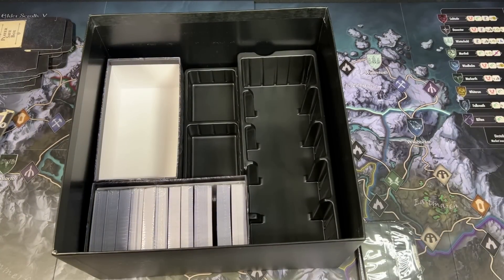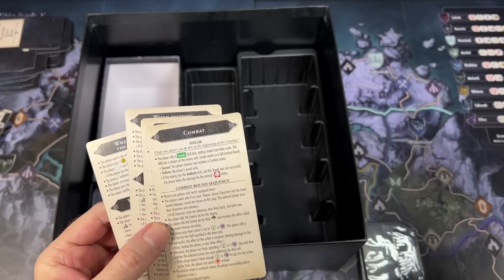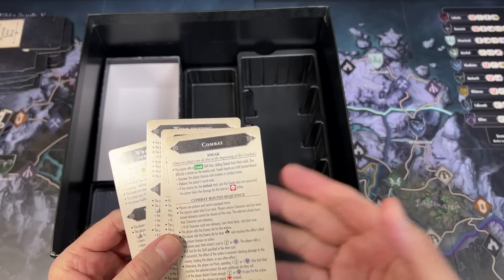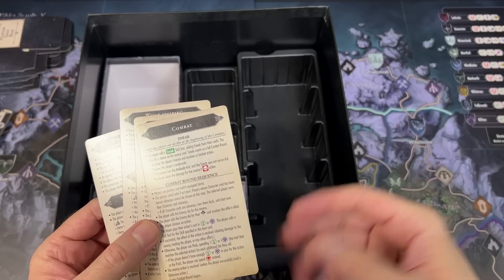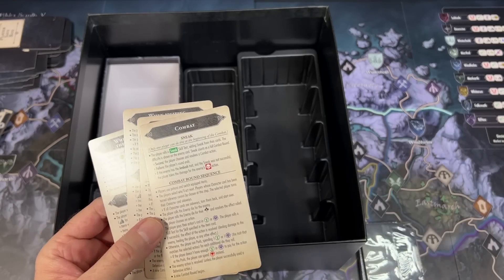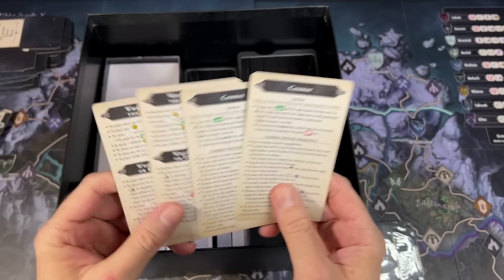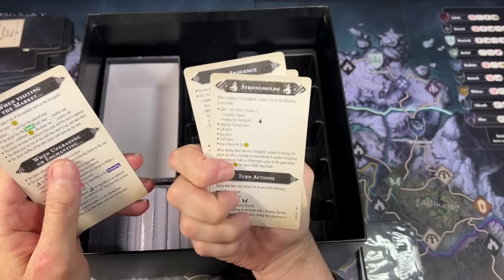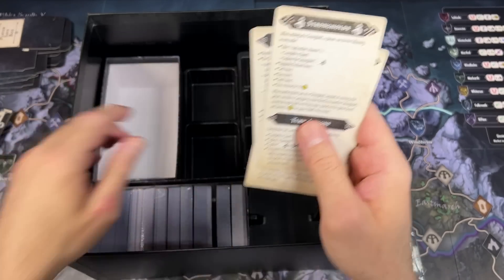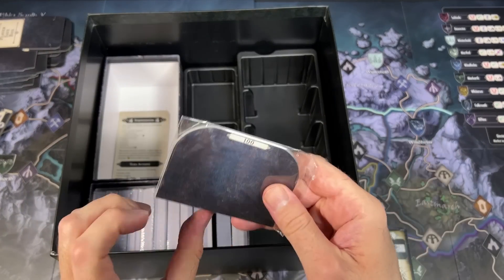Is there that many expansion cards? The From the Ashes expansion is like a stack of cards about an inch thick — there is a lot of air in this box. I guess that's what you're paying for — more for the IP, more for the license. It probably would have been better for Modiphius to make their own adventure game in their own world; they wouldn't have had to pay for the license. We have our cheat sheets here for combat, your turn sequence, when visiting the market, and when visiting your various strongholds — those will come in handy. And we have our card dividers.